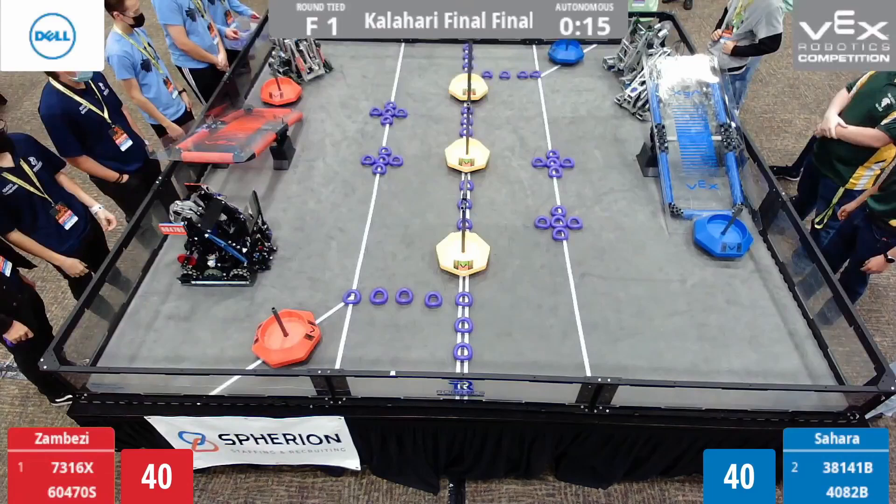Here we are with another match analysis — the Kalahari Classic grand final, game one. This is between the red team from the Zambesi division: 7316X Excalibur and 60470S Semicolon, both very good teams. On the blue team from the Sahara division we have 38141B Pybotics and 4082B Freedom Gladiators, who you should probably know if you've watched my channel before.